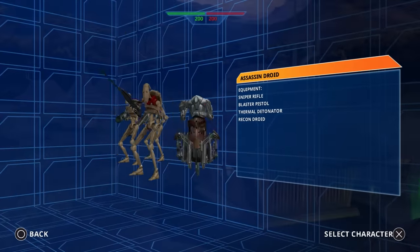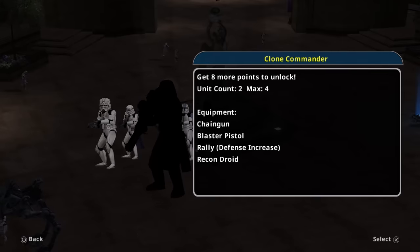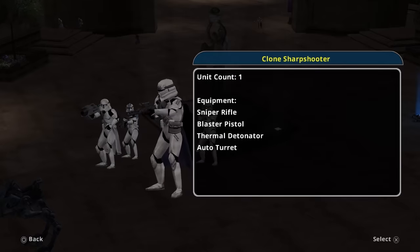Battlefront 1 also doesn't have a point system like Battlefront 2. In Battlefront 1, you can play as any class right from the get-go, whereas in Battlefront 2, you earn points by killing enemies, capturing command posts, and destroying vehicles to play as, for example, the Clone Commander and the Magna Guard. And you can actually lose points for killing friendly soldiers, which I tend to do a lot of.